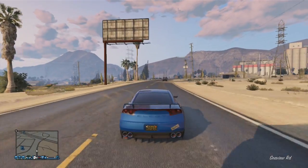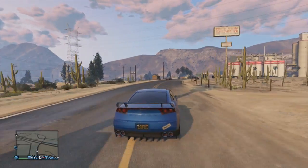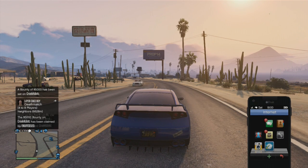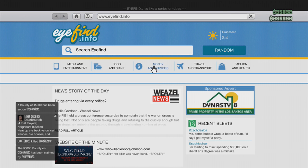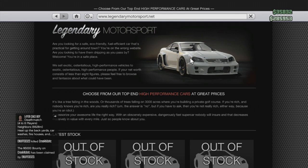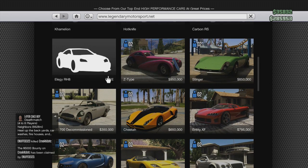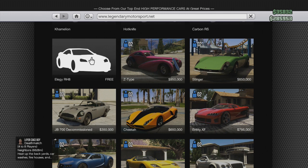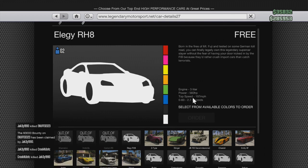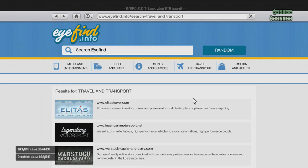To get it, you have to be signed up for Social Club. If you're not, you need to sign up because it makes the game a whole lot better — you can join crews and stuff like that. Go to your internet browser, go to Travel and Transport, go to Legendary Motorsports dot net — the second one — and it is on the second row called the LRG RH8, free. Click on it and you can choose from a variety of colors. Go ahead and order it and it will be delivered to your garage shortly.